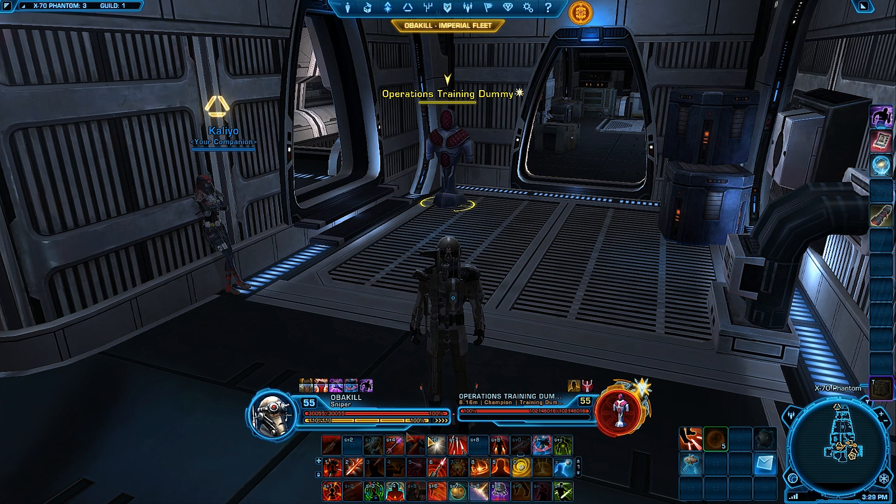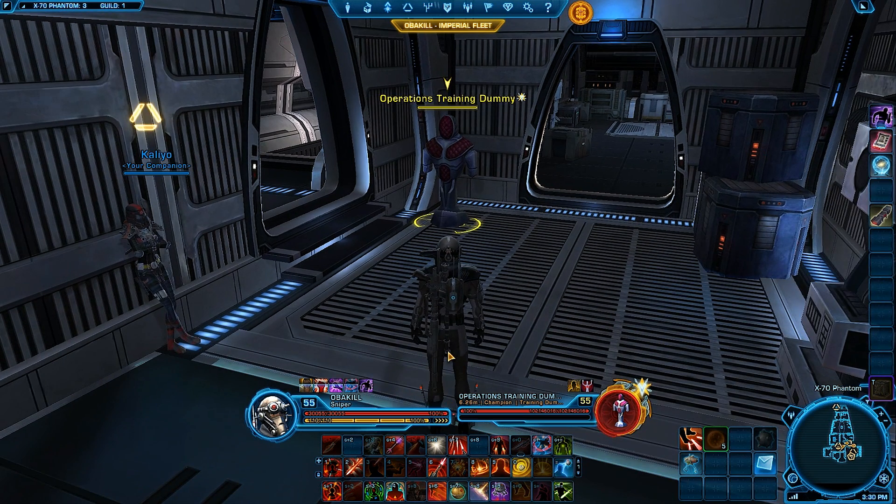The best time to pop your Aggro Dome is during Sniper Volley. I also always save Ballistic Shields for when the raid needs it. For AoE targets, people don't like to use Suppressive Fire, but I do. What I'll normally do is Orbital Strike, Frag Grenade, and Suppressive Fire. Normally I'll have to use an Adrenaline Probe or Target Acquired after that to gain some of my energy back. That's pretty much it for my rotation.